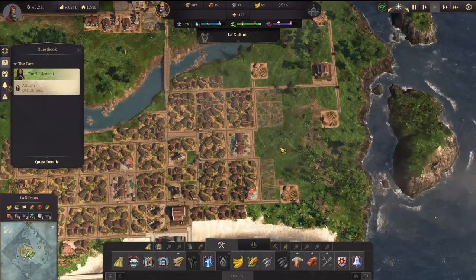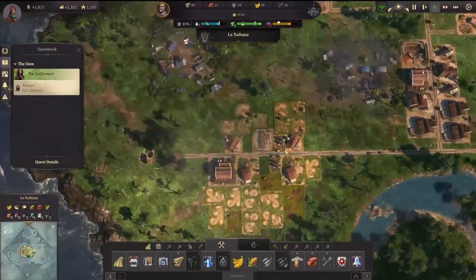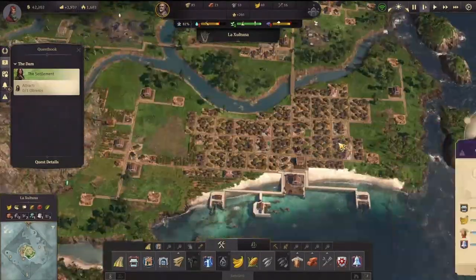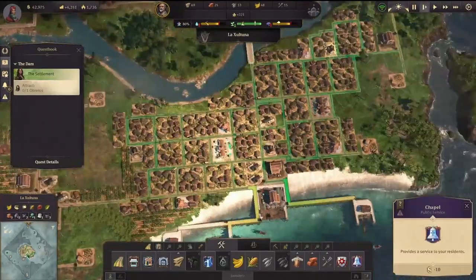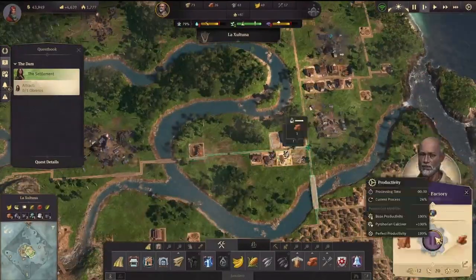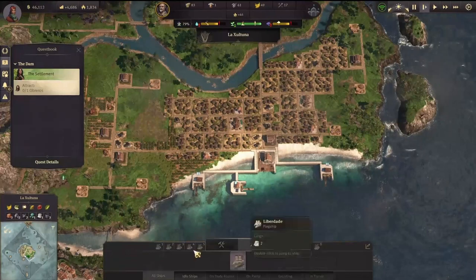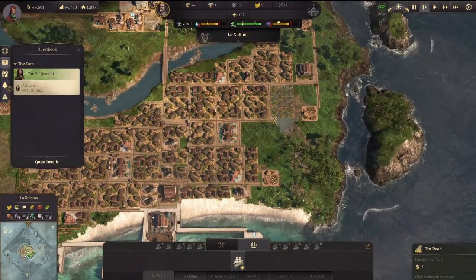Soon we'll be able to go to Obreros and that's when we're going to start the first stage of the dam. We are now below the exclamation point both in the water and in the air, meaning we're going to start getting random events that are quite dangerous. So we need to be careful there.